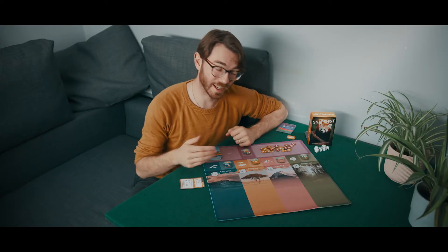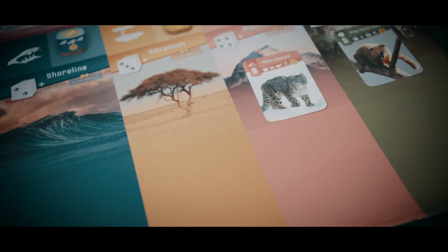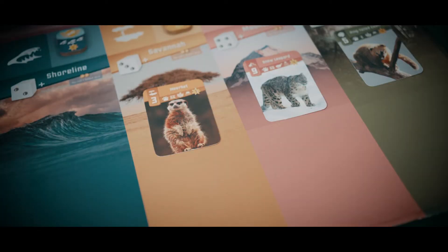The main benefit of the playmat is it keeps everything organised, but also helps streamline your turn. All the habitats on the playmat are colour coordinated, so as you draw cards, it makes it even easier to place them into the correct habitats on your turn.